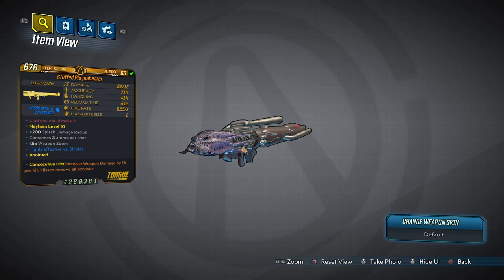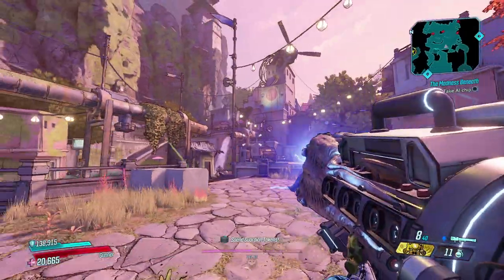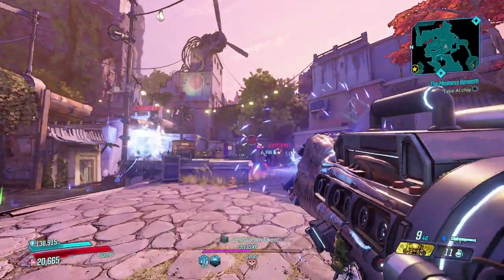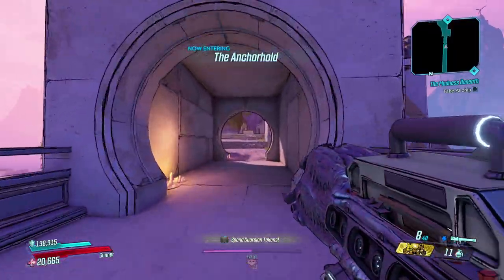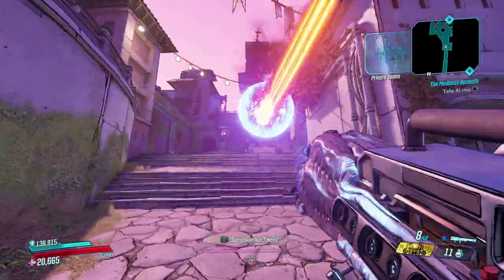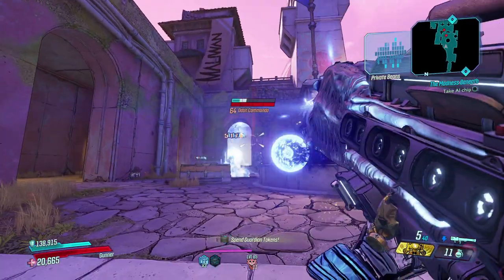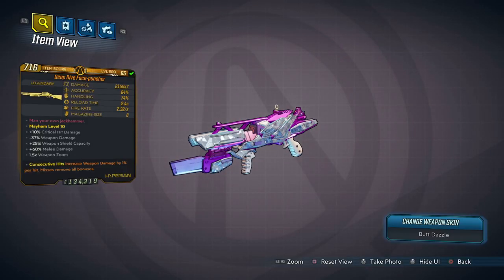On to rocket launchers, and the best rocket launcher is still the Plague Bearer. The Plague Bearer drops from Warden in Eden-6 in The Anvil and is still absolutely amazing. Its special ability is that if you fire it kind of horizontal across the ground, it will have projectiles that split out and can track enemies. It is amazing on characters that can do additional splash damage, or amazing on FL4K which can make those extra projectiles actually crit. For an anointment recommendation I would recommend Consecutive Hits. Honorable mention to the Back Burner — it's exceptionally good for bossing, however the Plague Bearer just nips it.